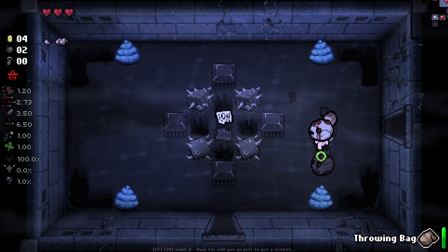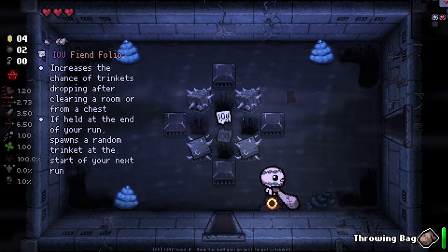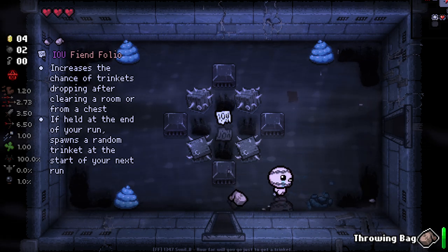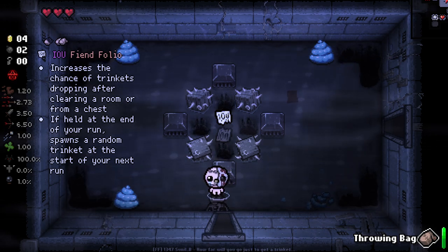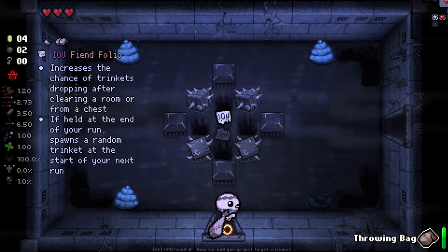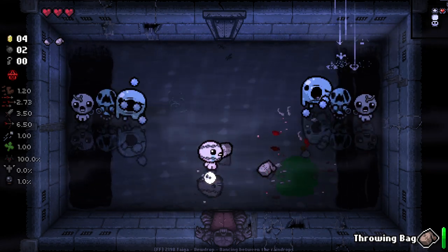We've got Hearts there - I'm probably going to lose my Devil Deal here. I'd rather not. It increases the chance of Trinkets dropping after room clear or from a chest if held. At the end of the run, spawn a random Trinket on your next run. I really like the idea of that. I can get it, but I'm not going to grab it yet because it'll spoil my Devil chance if I still have the chance of getting a Devil Deal.